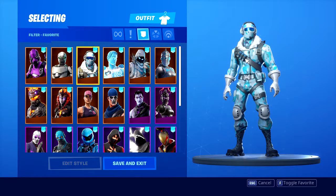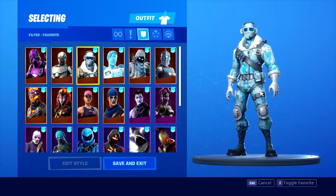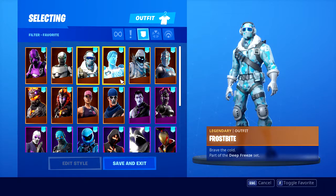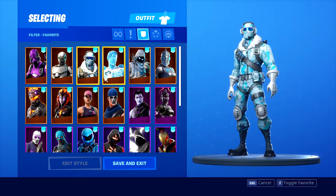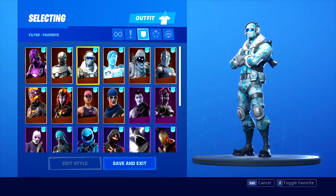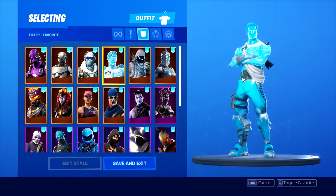Now the bundle ones - I'm gonna count these as promotional, that's why I say bundle skins. This one I can't remember when it came out, maybe last October, November, December, or even January or February. This one's Frostbite - he came with a pickaxe, a glider, and some V-Bucks I think. It's a pretty neat skin.